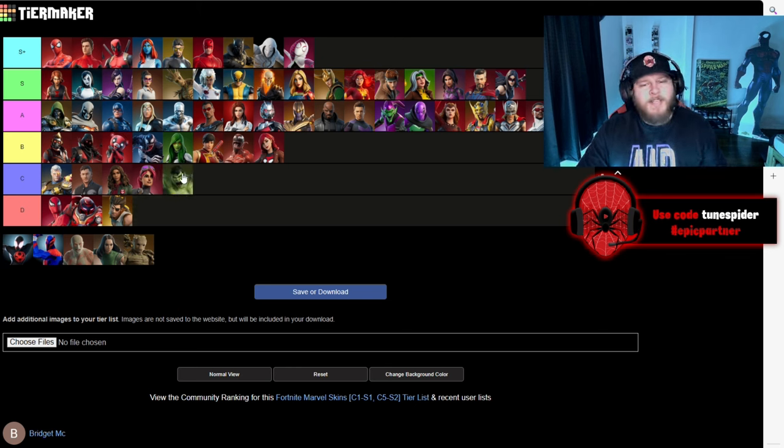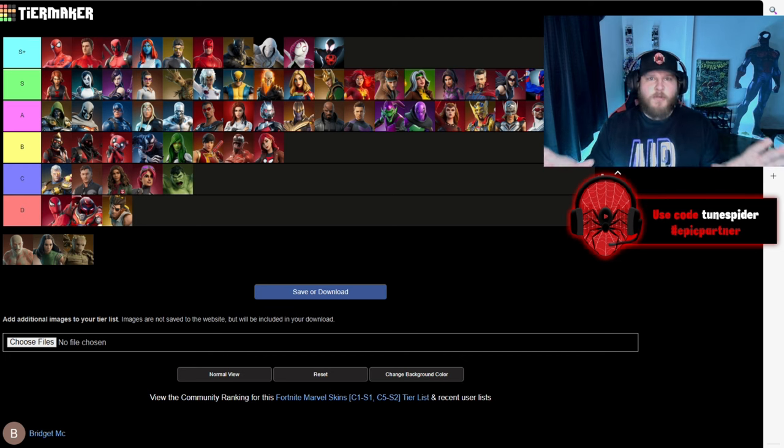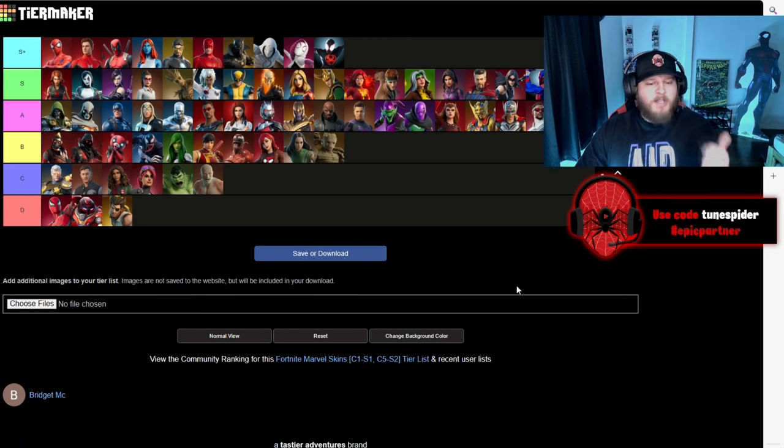Hulk is going in C — I love Hulk but not as a Fortnite skin. In S+ is going Miles Morales' Spider-Man — they absolutely killed it with that skin, it looks so good, shaped a little weird but overall a really clean and great skin. Speaking of shaped weird, Spider-Man 2099 is next — Miguel's proportions look a little weird in the game but it's also super clean overall with that red and blue, so he's going in S. Now we got the last Marvel bundle with some Guardians characters: Drax is going in C — kind of looks weird. Mantis is going in B — I really like her skin, it's solid but I'm not going to spend $30 to get it. And Groot's bundle character is going in B as well — they did a really good job with this one, very solid.